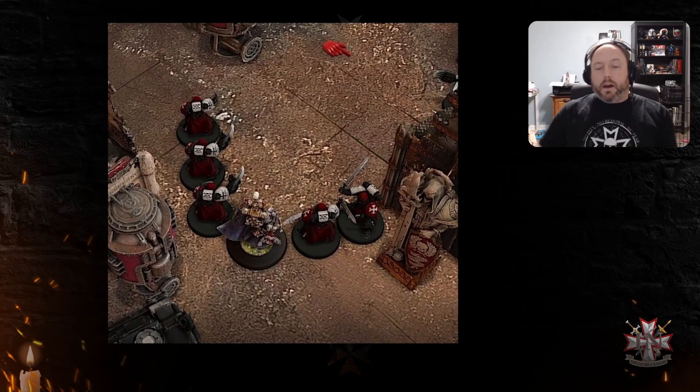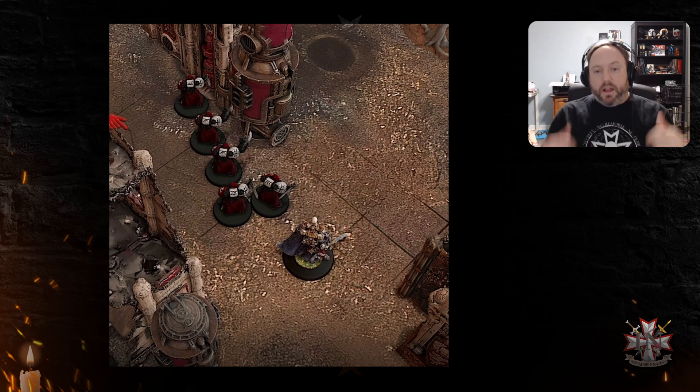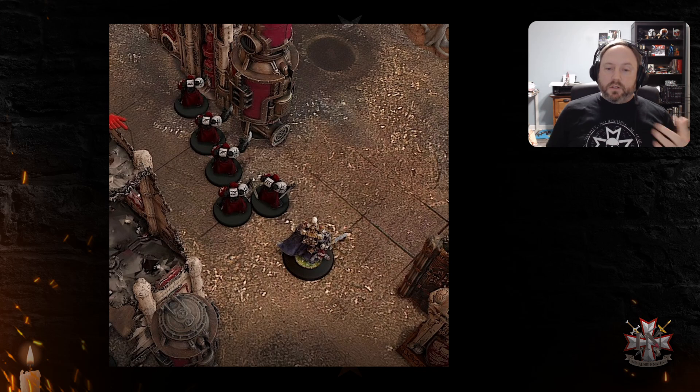Because they made a charge move, they will get to pile in and then consolidate — up to three inches each time — towards the nearest enemy model. This allows you to get closer and closer with each move. You can also use your charge movement: if you roll really high on your charge and it wasn't a very long charge, you can snake around the back of the unit a bit to ensure you get even more movement, so that when you consolidate and pile in, you'll go even further than you would before.